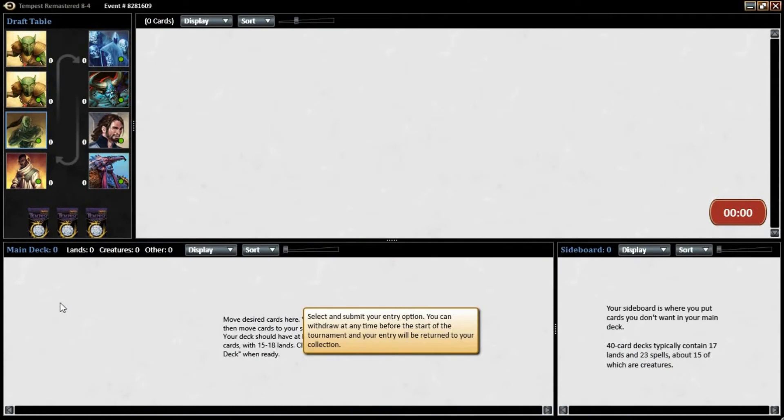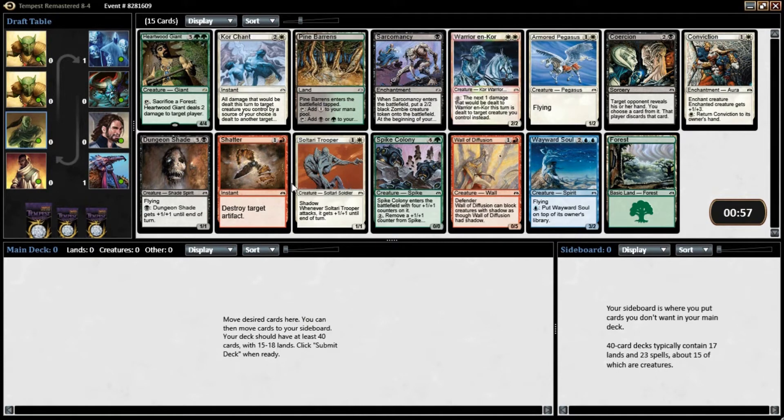Hey there, it's John from Heroes and Legends. This is an 8-4 Tempest Draft, and we just opened our first pack, so let's see what we got here.